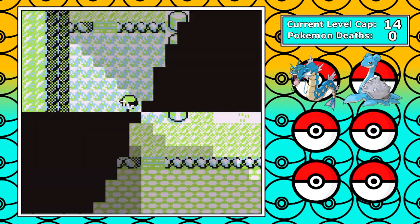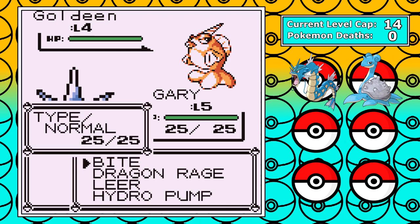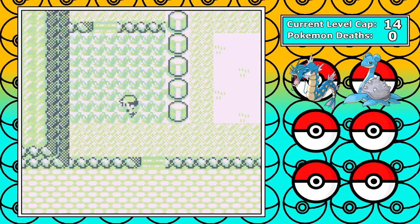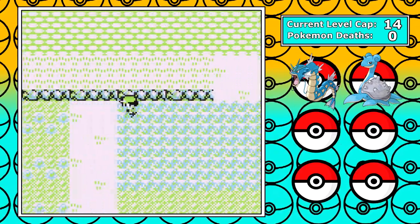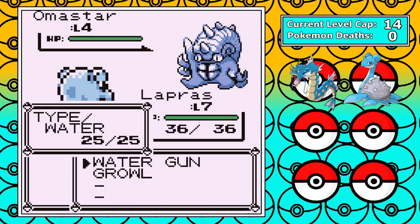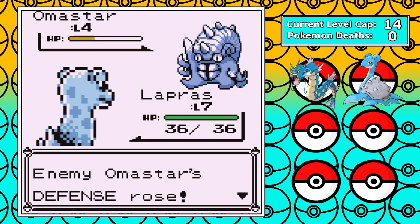I then head west of Viridian for our 2nd encounter, and it's a Goldeen. That's 3 water types, and I don't even want it, so I just deny it and move on. I grind a little bit on the previous route since there's a wild Golem for easy experience for my water types, and then I go for my 3rd encounter to the north, and it's an Omastar. At this point I'm wondering if my game only contains water types, but at this stage I'll take anything I can get.